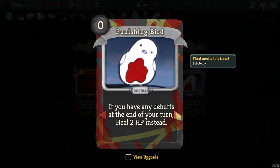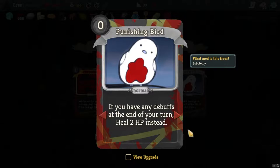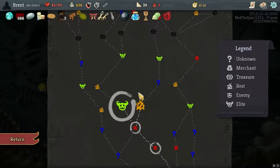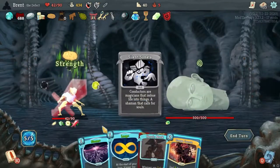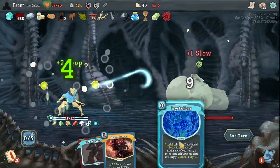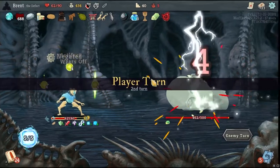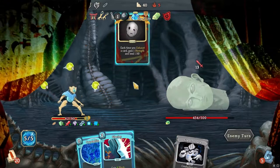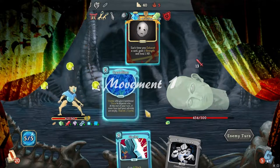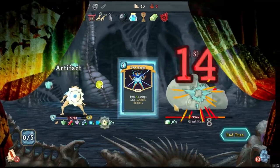If you have debuffs at the end of your turn - whenever those cards play - if you have any debuffs at the end of your turn, heal. I don't think I need that, I don't normally have debuffs. Reinforced Body is a consideration but I think we're good. Oh Giant Head, hello my friend. Storm, Loop - okay, all the powers turn one. I know there's something that puts the powers in the top 50 of your deck. That was a little intense. Oh, there we go - Silent Sonata. Really putting the theater class I never took to use.